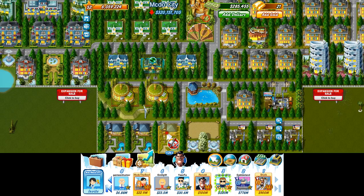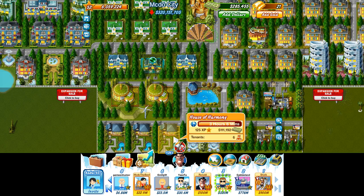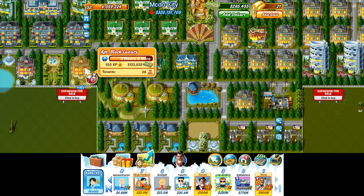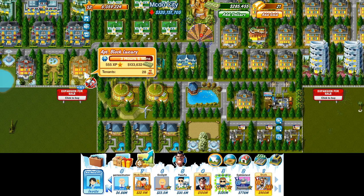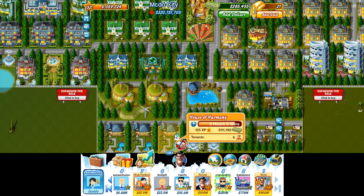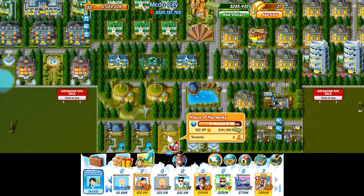These House of Harmonies are pretty good — they're more or less on par with an apartment block luxury. With some tenants in there, the House of Harmony has 111 income compared to the apartment block luxury at 133, so it's not too bad. One big difference though is you have 28 tenants in the apartment block luxury while you only have 6 tenants in the House of Harmony. So if you're placing buildings around commerce, you're going to want apartment block luxuries instead.